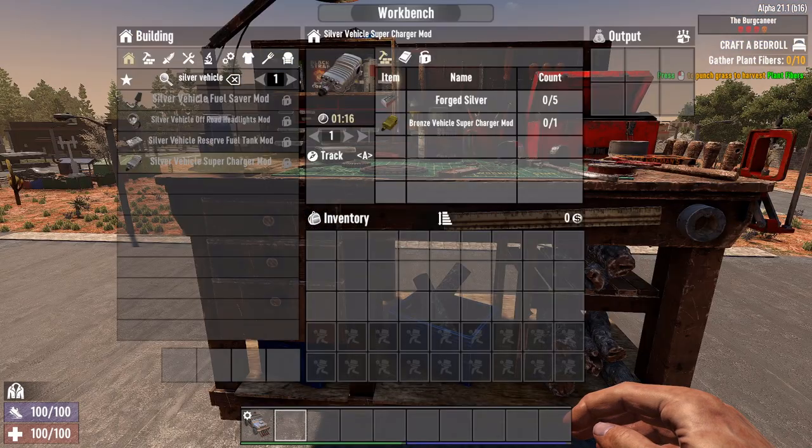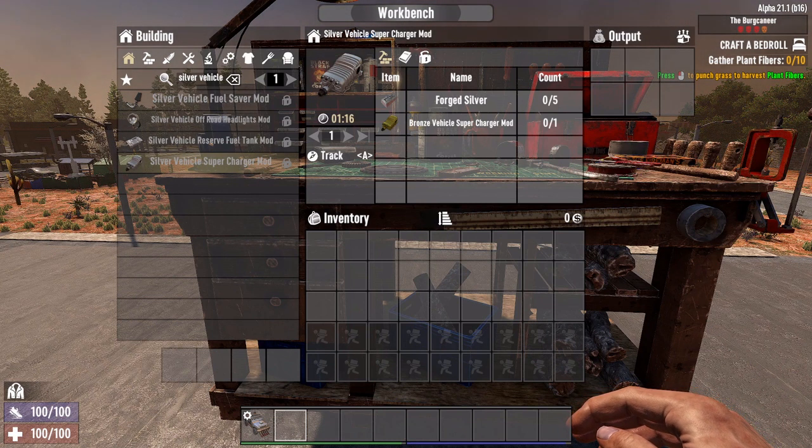Once you have read the schematic you simply craft the items in the workbench. You hand in the previous version to craft the next tier. This ensures that later versions only come as you level up and you don't abuse them from the early levels. As you see here, for the silver one you must hand in the brass version and add the silver bars to the recipe.